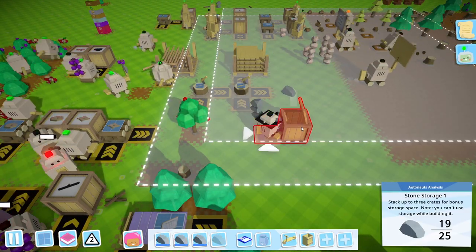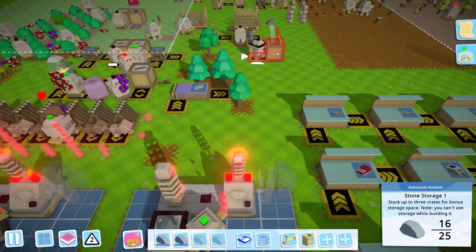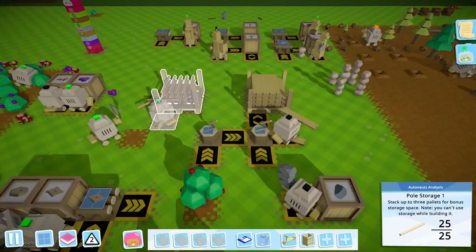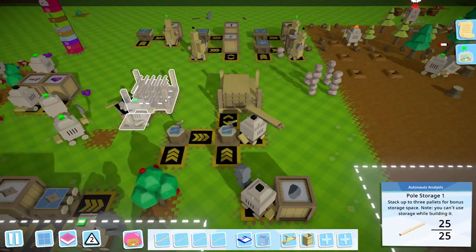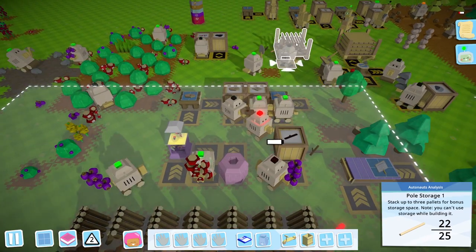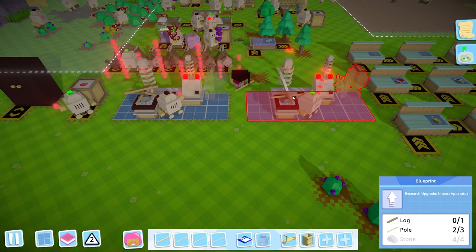I do like that the actual model seems to upgrade — that's pretty cool. Let's come down and drop these off, and then we're going to need one log each as well once I'm done here. Two more poles, then one log each. That should be fine.